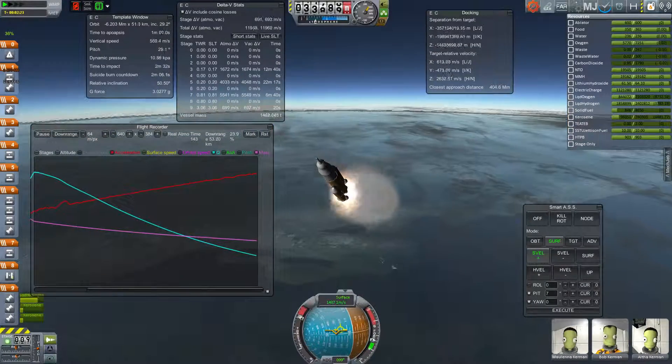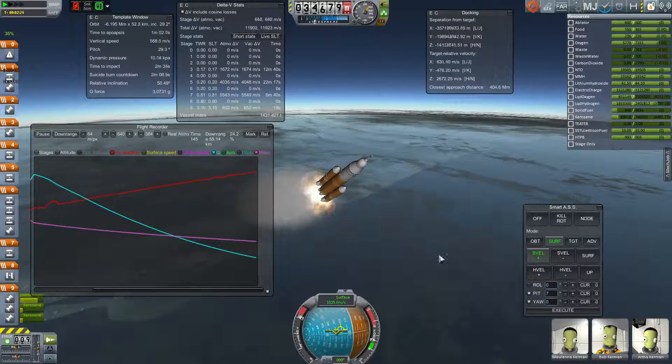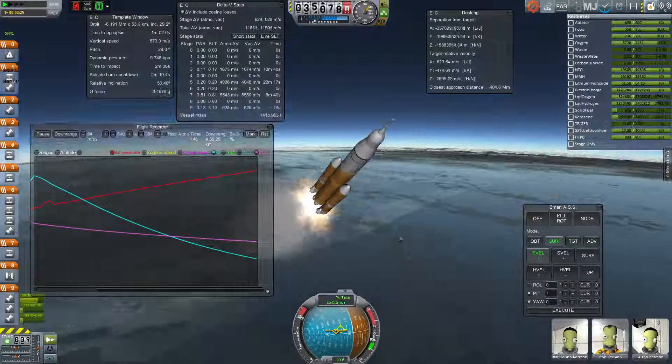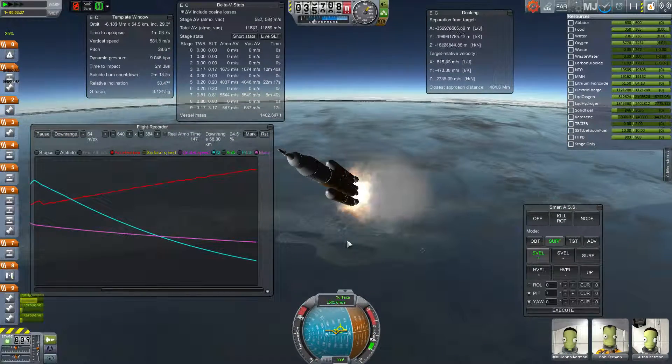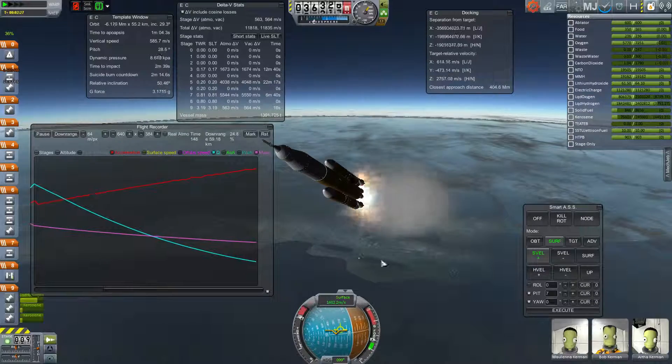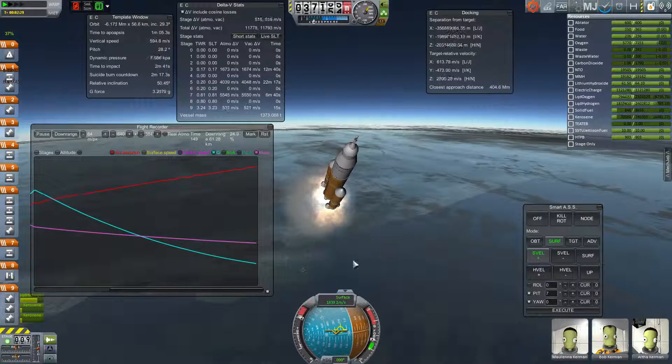I always view the rocket launch from kind of this angle — from the perspective of the sun — because it makes the rocket look the most well lit. I know there's mods to change the brightness. Anyone wants to suggest one — I don't like the one that just brightens it from every direction.